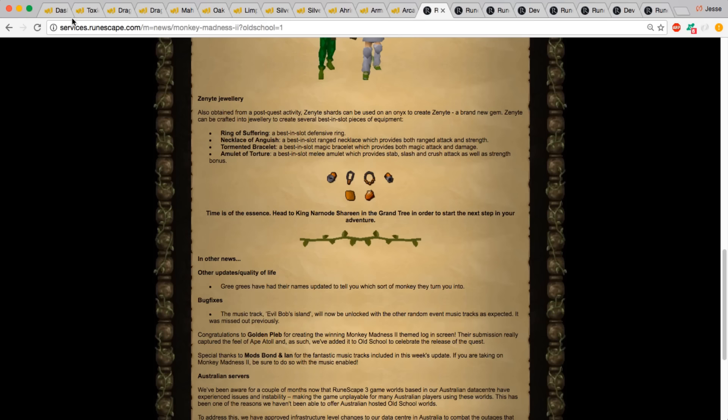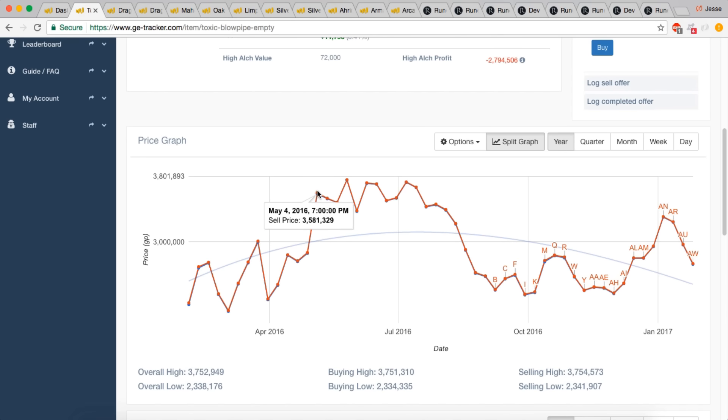When we look at the Toxic Blowpipe around the same time frame — keep in mind I'm looking at the yearly time frame, so dates won't be exact — the price had basically skyrocketed to almost a million above its original price when this came out. As a player, you have to think: if you missed out and didn't invest, are you going to continue buying this item at this elevated price, and are you willing to lose money when it goes back down?